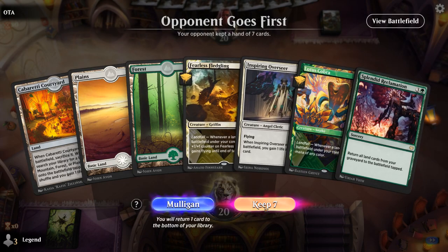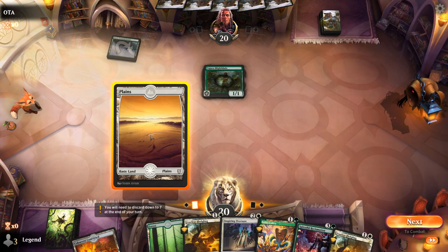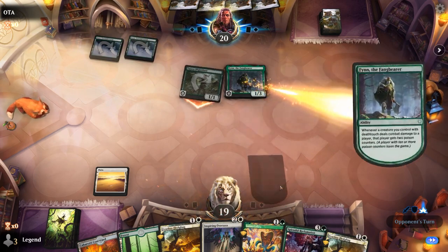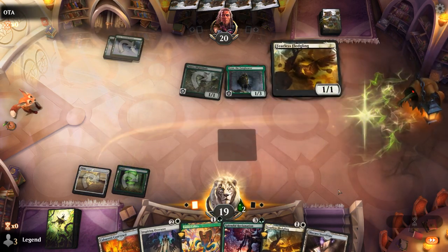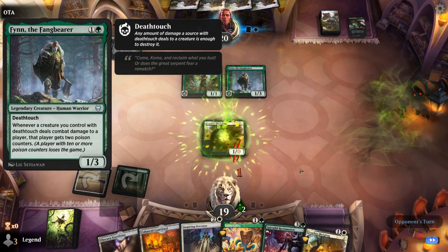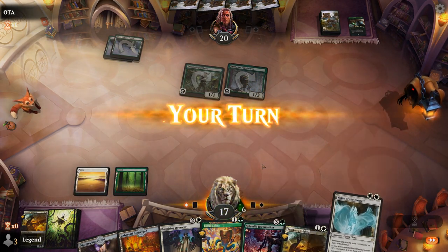Game 5: We're on the draw with a fine hand up against a turn one Blight Blade — maybe a deathtough deck. Flying over with our Fledglings is going to be nice. Sequencing is probably turn two Fledgling, turn three Cobra, play fetchland, play another Fledgling. Oh — Finn on turn two, that's scary. We might have to trade off one of the Fledglings for Blight Blade before taking too many poison counters and dying to the alternate win condition here. Master's Rebuke kills Fledgling — we're up to six poison. At least we can double spell now: Cobra.